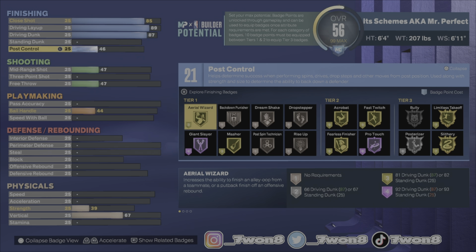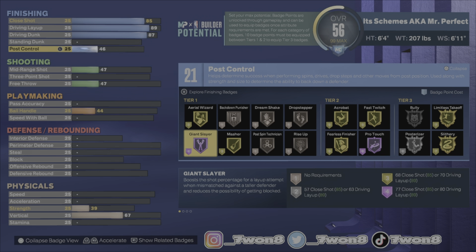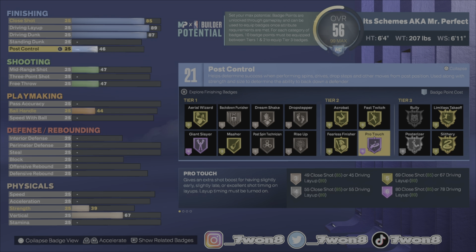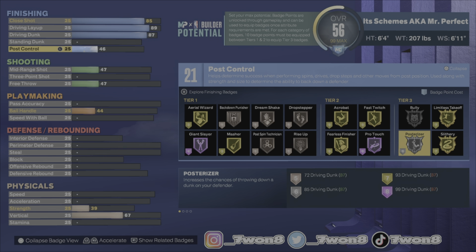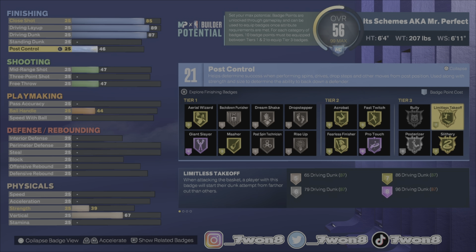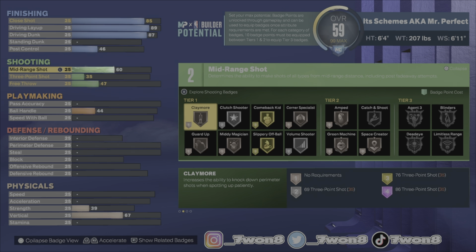That gives us 21 possible badge points for finishing — and that is crazy. Look at those badges: Gold Acrobat, Fast Twitch, Fearless Finisher, Limitless Takeoff, Slithery, and Silver Posterizer. Then for shooting, we're gonna take our mid-range up to an 86.